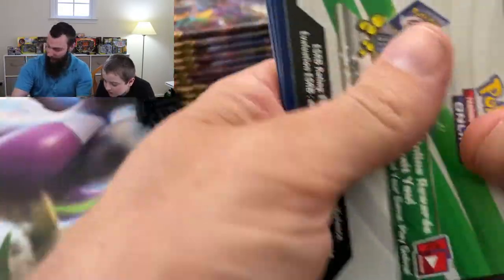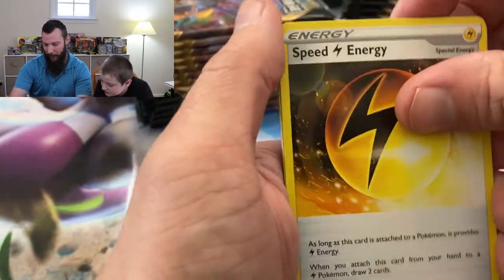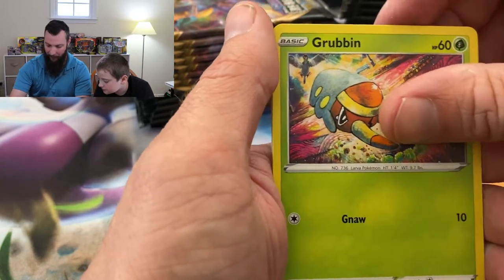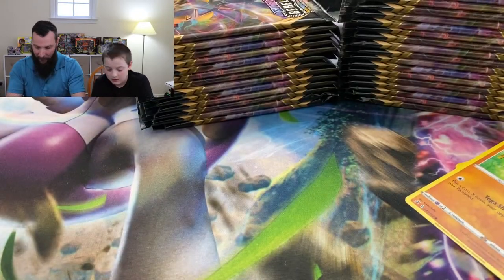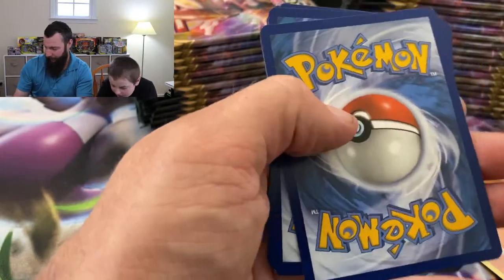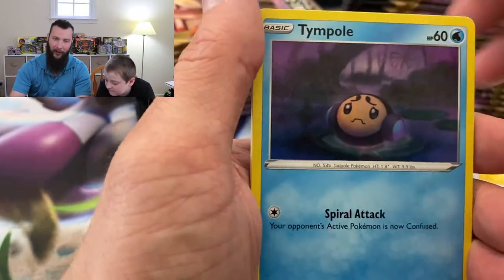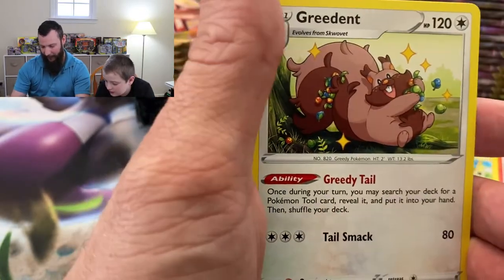Next pack is white and green — a good sign. We get Hatterene hollow — okay, it is a hollow, that's pretty good. We still need a lot of hollos to complete our master set. This next one is green, and we get Galarian Farfetch'd — just a normal rare. Very interesting whether this theory is always true.